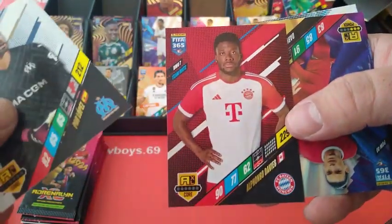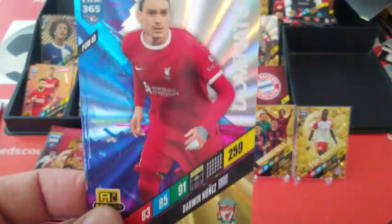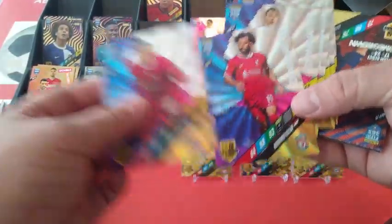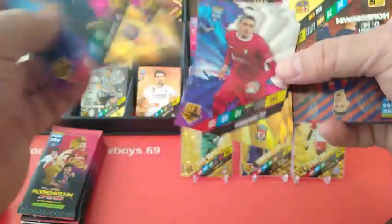Nice one! Alphonso Davies Dominator — brilliant! Darwin Nunez — fantastic! So we got two Dominators for the Redmen — Salah and Darwin. Brilliant. And of course we've got Mbappe. Brilliant stuff.